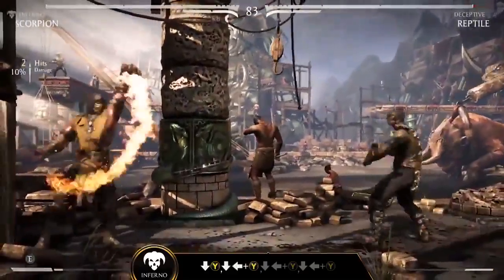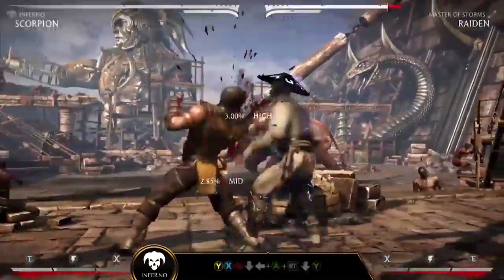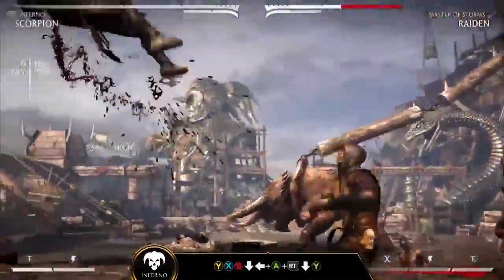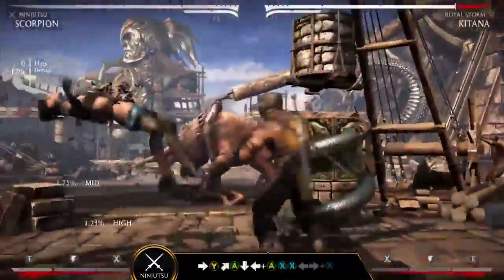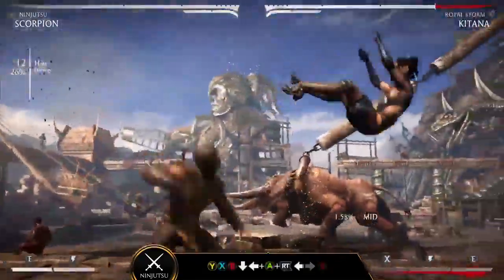No matter which variation you choose, Scorpion has many tools to evade and ambush his opponents. His combo strings Eternal Vengeance and Torment are great combo starters that chain into spears and teleports, leading into high damage combos.